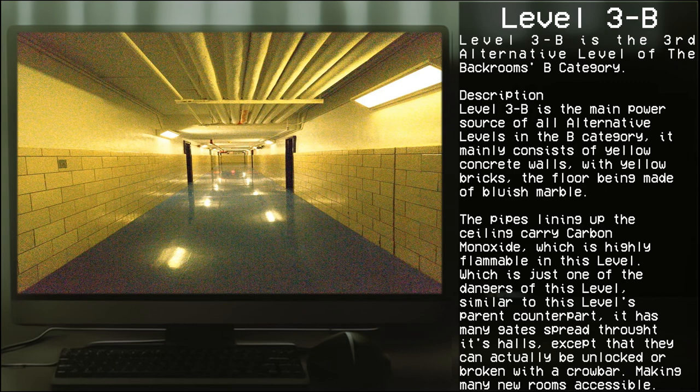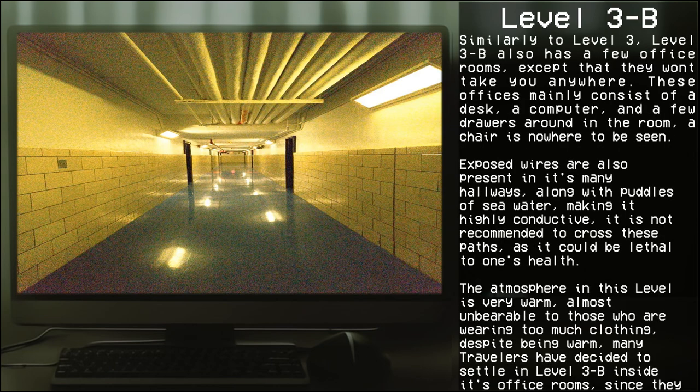It has many gates spread throughout its halls, except that they can actually be unlocked or broken with a crowbar, making many new rooms accessible. Similarly to Level 3, Level 3B also has few office rooms, except they won't take you anywhere. These offices mainly consist of a desk, a computer, a few drawers around the room, and a chair that is nowhere to be seen.